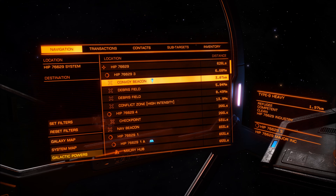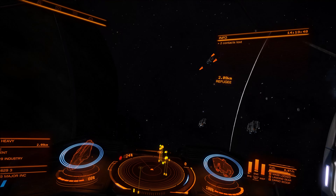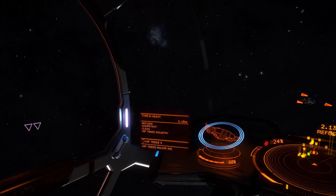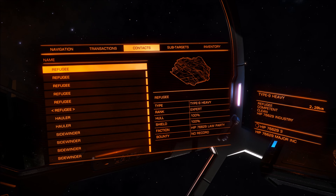Once you get to the convoy beacon you can see there is a load of Type 9s and other ships. This is what you want — a big group of them. There's also the tourist beacon option, however there are only a few Belugas there and apparently you can use them, but I use this way as there are a lot of ships to scan. Here we've got the Type 9s, a few Sidewinders, also an Asp and Haulers and stuff.